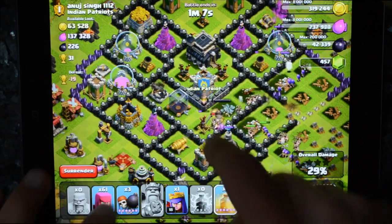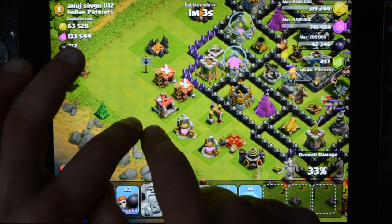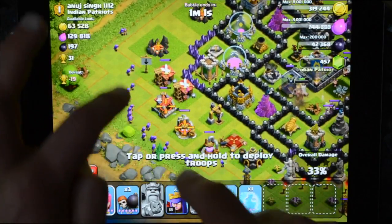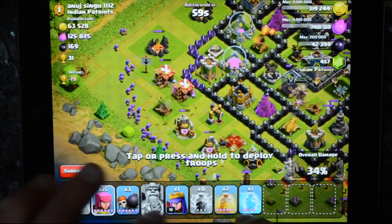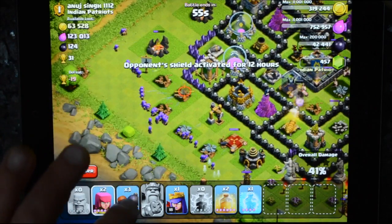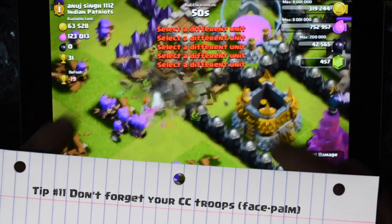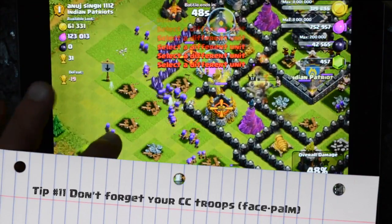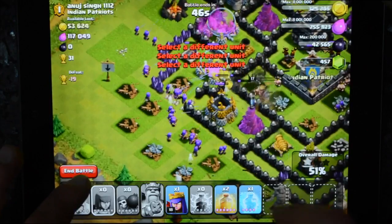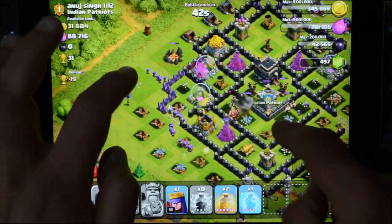There's not much dark elixir so I'm not even going to bother with that. I'm going to go in for this storage here. I don't have any clan castle troops because I stupidly went out without them. Let's see if we can get through there. We've got most of it with that.